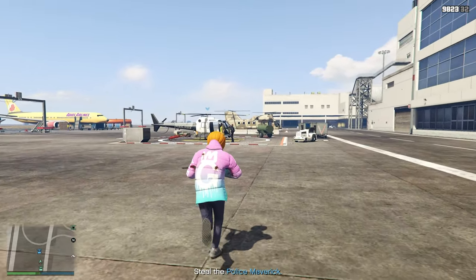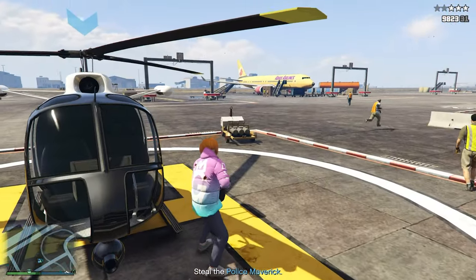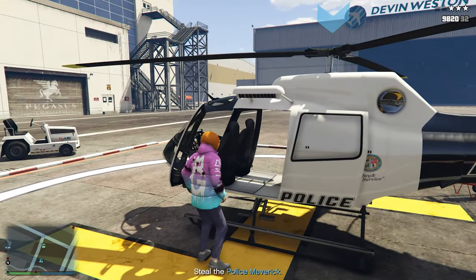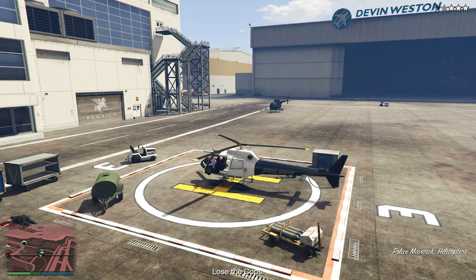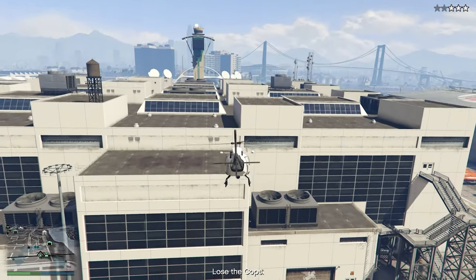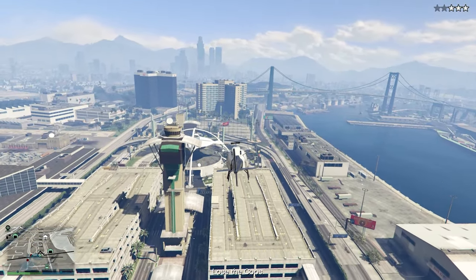There's usually two cops. Once you've picked up the helicopter, no matter what you do or how you kill them, you will get three stars. But all you want to do is head on over to the bank. Just fly towards it and as you can see, we're already losing the stars. Make sure you're high up enough that the cars won't see you on the ground, and then just fly over to the Maze Bank right over there.